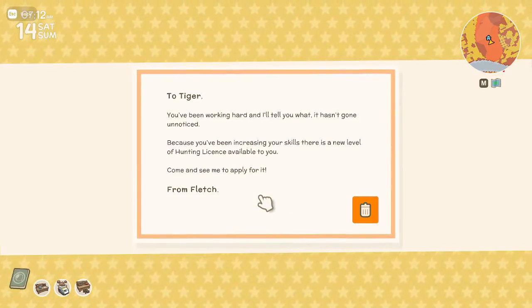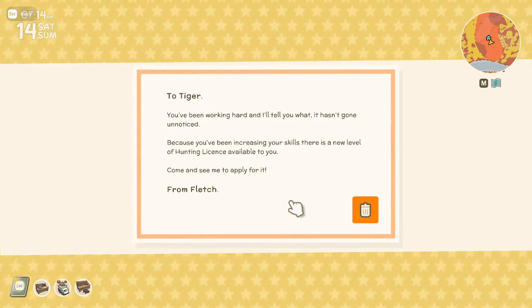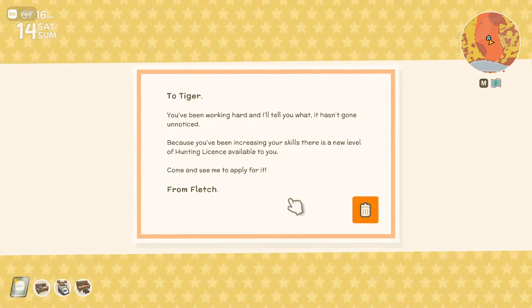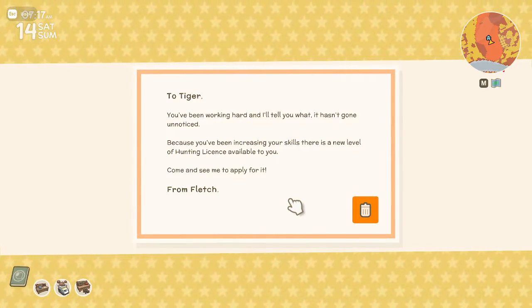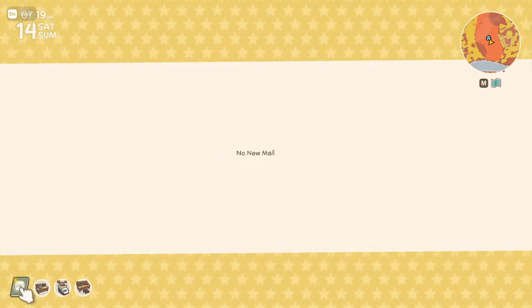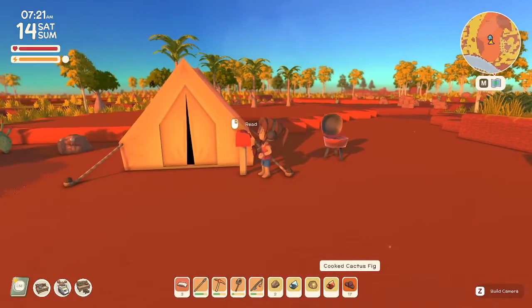We got a letter from Fletch. To Tiger, you've been working hard and it hasn't gone unnoticed because you've been increasing your skills. There's a new level of the hunting license. Oh my gosh, I thought it came at 10, not 5. Yes, yes, yes, and yes - I am going to go do my best to try to get that.